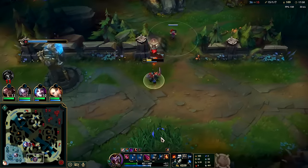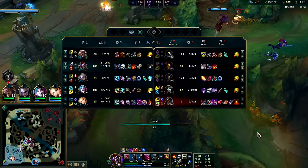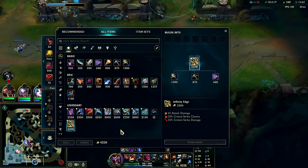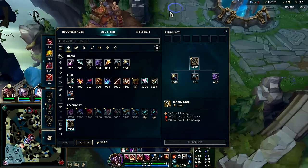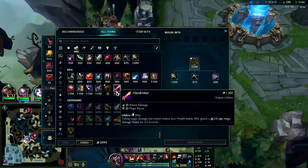That's definitely warded. So we're going to pick up Hail of Blades, look to get more on-hit stuff like Titanic, or pick up BORK. We could look to get an item like Titanic from here - you do have a lot of item options, it really depends on what you think would be best in this situation.